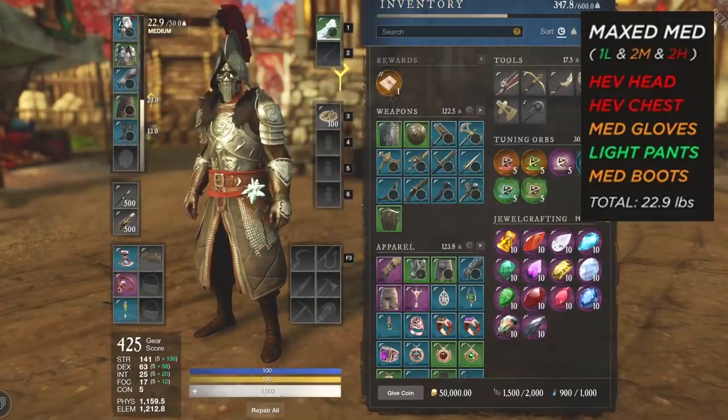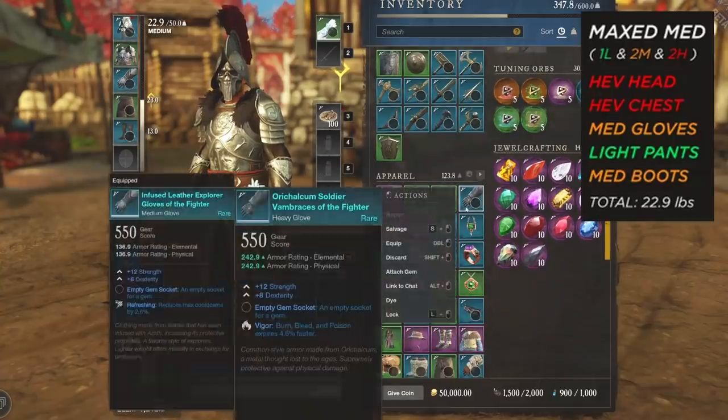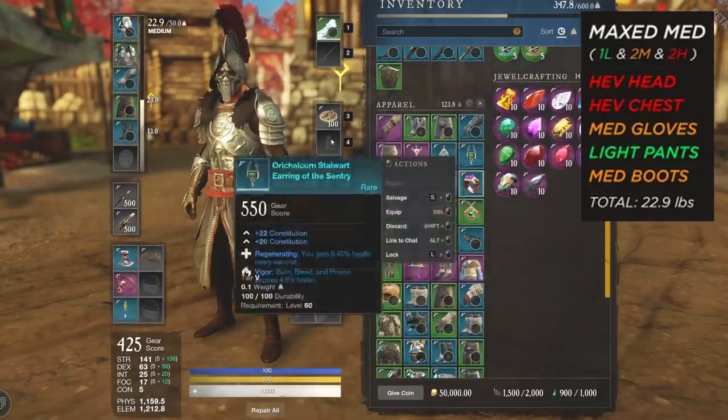For a maxed medium weight build, you're going to want heavy head, heavy chest, medium gloves, light pants, and medium boots. I'll have a graphic on screen so you guys can reference it. Keep in mind there are certain gloves that will actually make it a bit different depending on their weight.